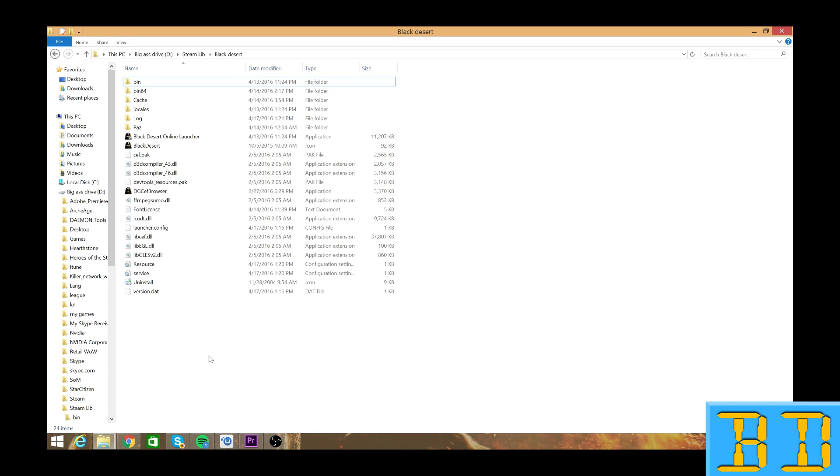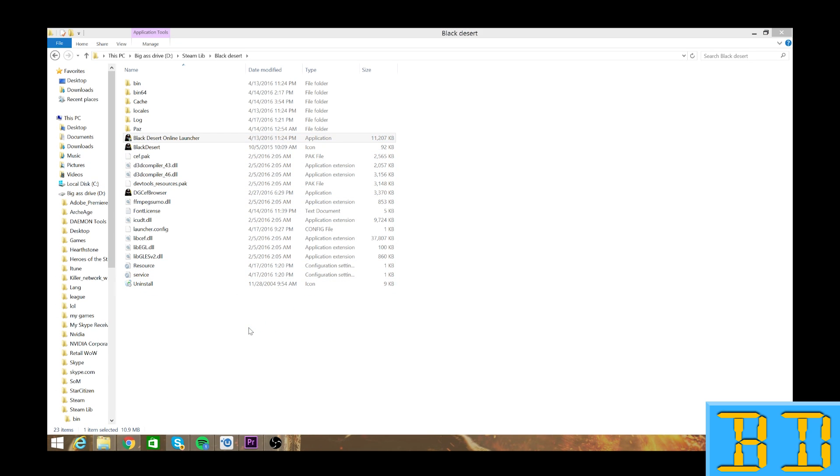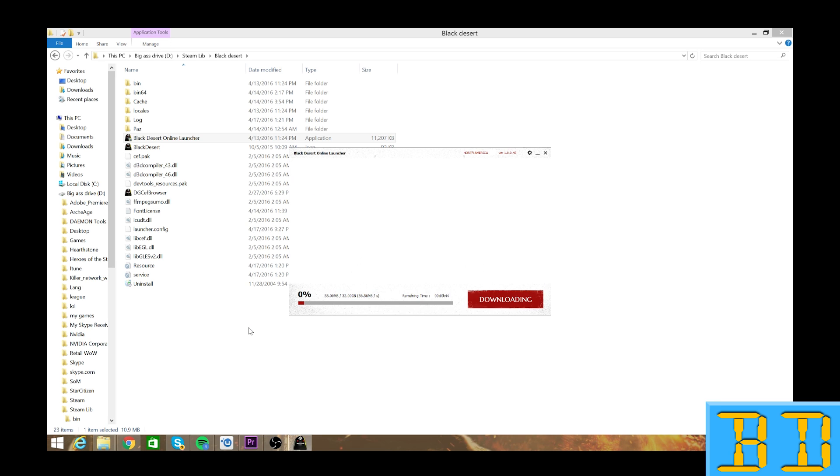A quick fix that I was doing from launch was to go into my Black Desert folder at the very bottom, deleting my version.dat file, and then running the game again. What this will do is reload the game — and I can do it right now for you — and it will search for the corrupted file and solve the issue, supposedly.